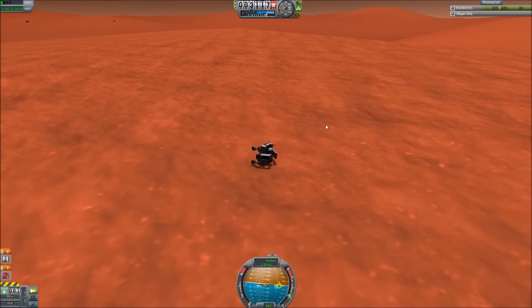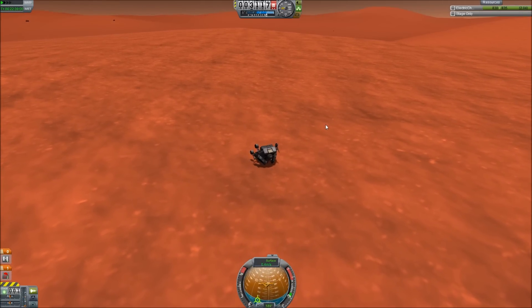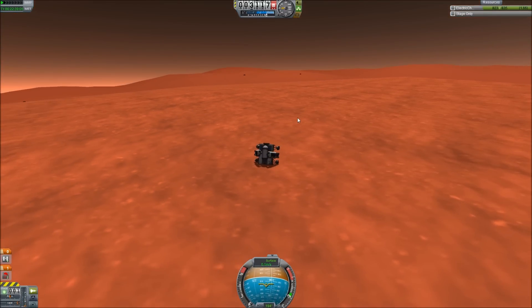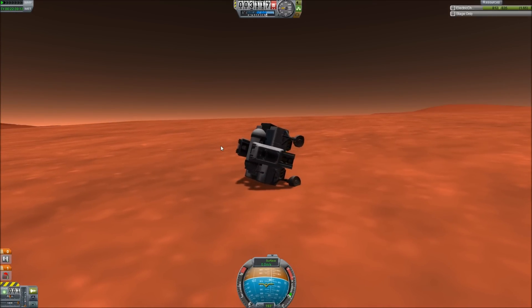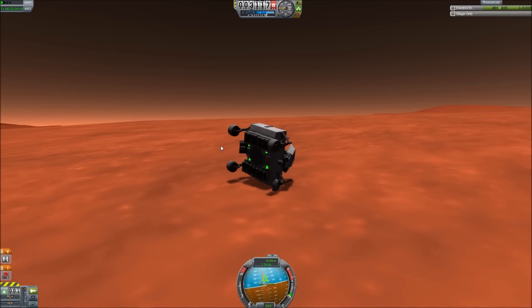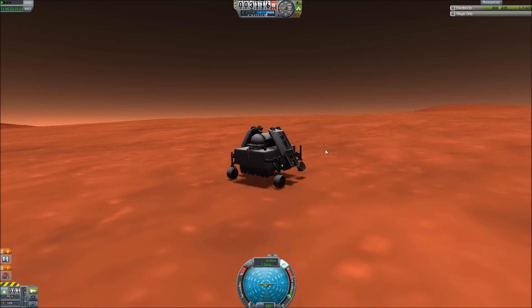Touched down — oh no, terrible things are happening! Come on, get back up! Get back on your wheels, rover! Get back up on your wheels! Okay — go this way, get back on your wheels! So we broke one of our wheels. I don't know how bad that is.